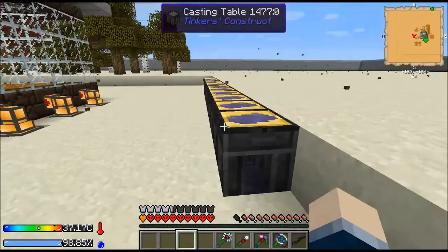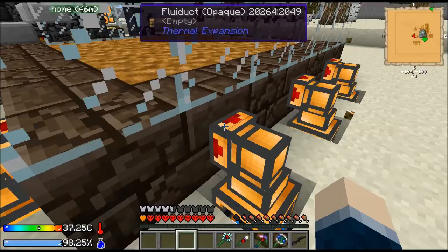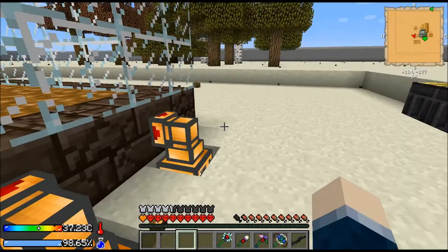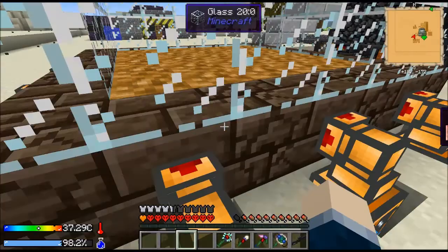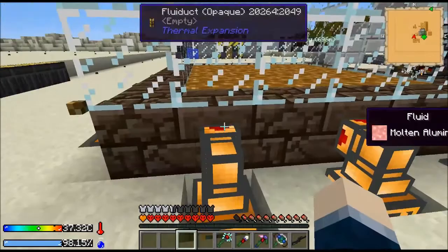Each one of these we set last time with a servo — I did some of them off camera — but each one is set with a servo and it's whitelisted to a different metal. So every metal that could go in there is different. These two are empty because we haven't got enough Cobalt or Ardite yet. Each one dumps into a tank because Steve's Factory Manager won't hook up to this directly, otherwise we wouldn't need this.